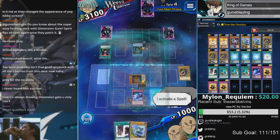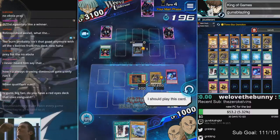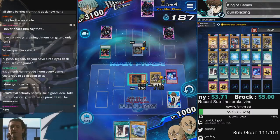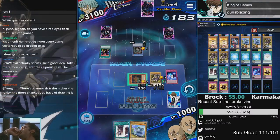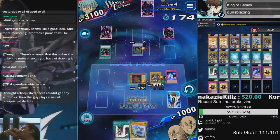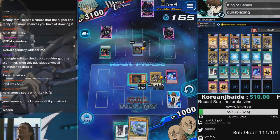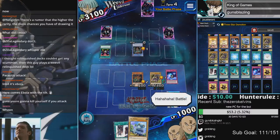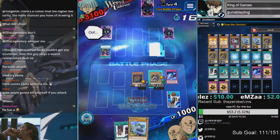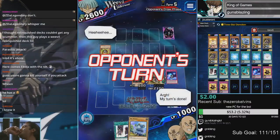Now we contemplate whether to attack aggressively with Parasite Parasite or sack them off for Big Koala. The problem is if we leave Parasite Parasite on the field his monster could lethal us, but the strongest monsters he's running are Sonic and Senju. If we go for Big Koala we get rid of Parasite Parasite but leave ourselves open for Sphere Kuriboh. I think I'll go with this play. Okay, it was the right read — he has an Ebola in hand, chooses the correct target. Now we're in a top deck situation.